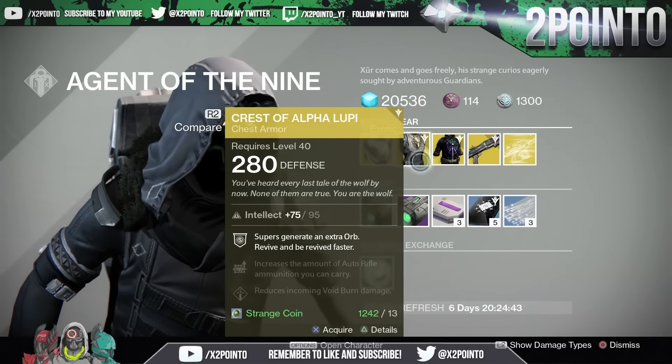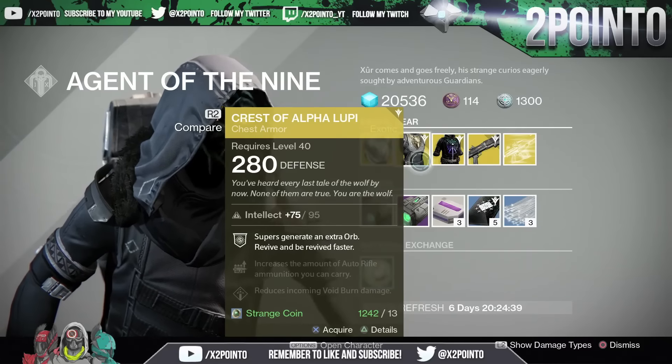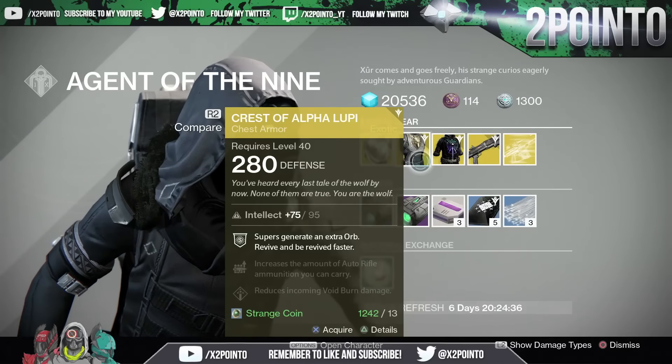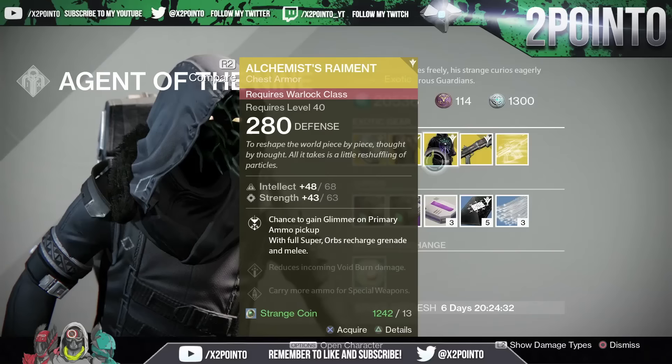Hunters are getting the Crest of Alpha Lupi at 95 intellect. Supers generate an extra orb, revive and be revived faster, increased amount of auto rifle ammo you can carry, and reduced incoming void burn damage.